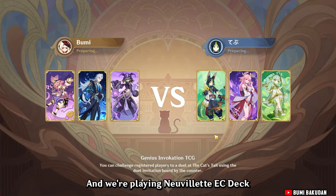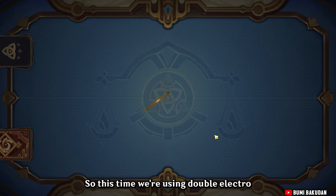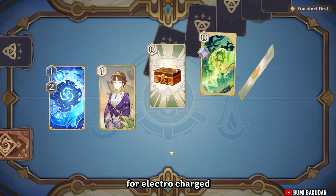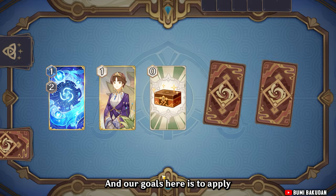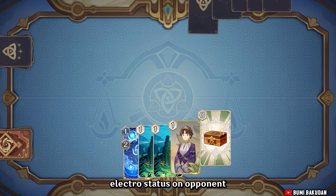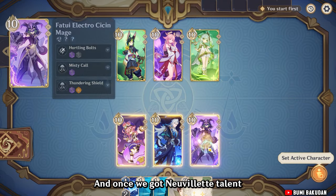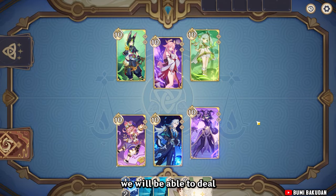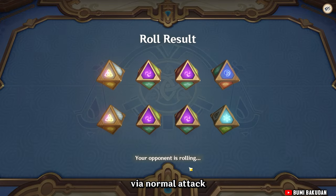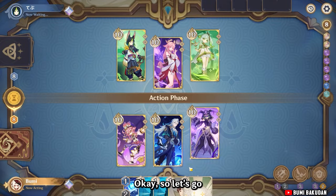Welcome back and we're playing Nervolet Easy Deck. This time we're using double electro for electro charge. The goal is to apply electro status on the opponent, and once we get Nervolet's talent, we will be able to deal higher damage output via normal attack.